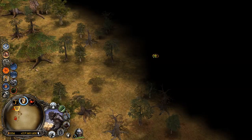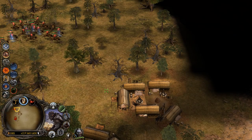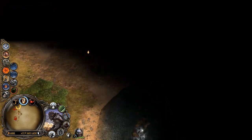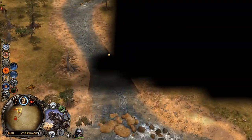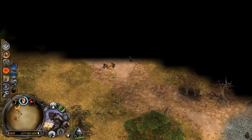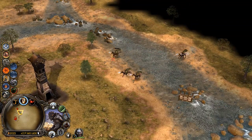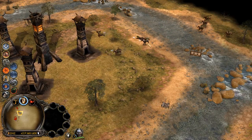Well, that was it - two trolls. The enemy must have killed a load of trolls on their side, because we killed one troll when we first arrived and we've only just killed that other one. Towers are getting engaged.